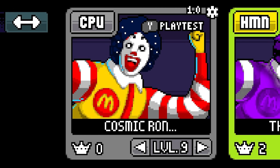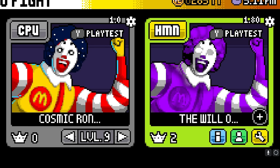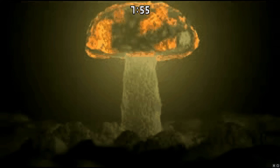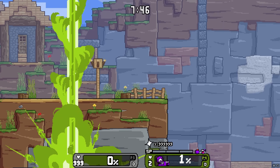All right, now we're gonna fight Cosmic Ronald. Cosmic was kind of the first purple one. Cosmic Ronald has anti-cheat in him. We literally can't even fight Cosmic Ronald - it just crashes the game.